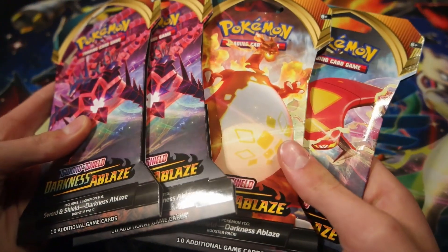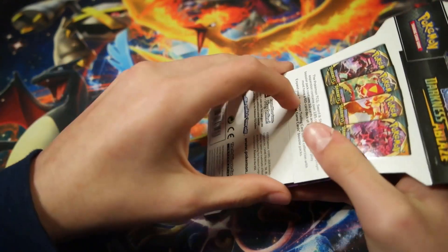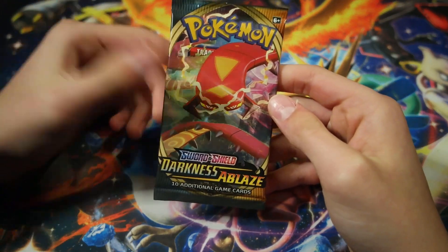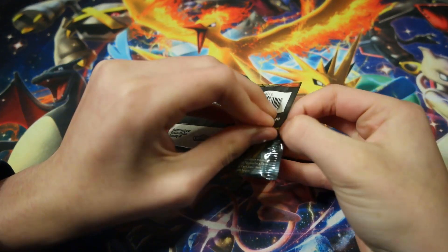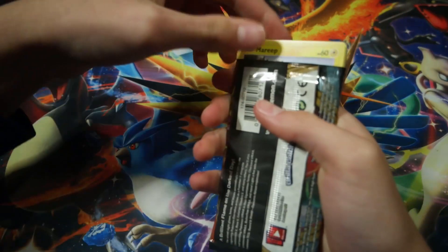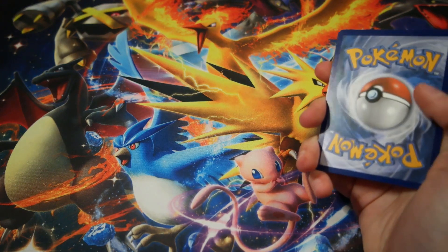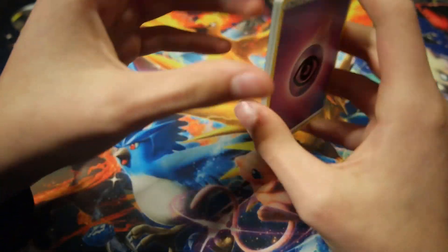So yeah, let's open these packs. Let's start off with this Eternatus pack. Eternatus VMAX Hyper Rare, or just Eternatus VMAX in general, would be a good card. Cinderace VMAX on the front here — I love Cinderace. I have a Cinderace VMAX but don't have a Cinderace V, so that would be kind of cool to pull. I bought all of these from Best Buy and they were really stocked, so yeah, let's see what our first pack has for us.